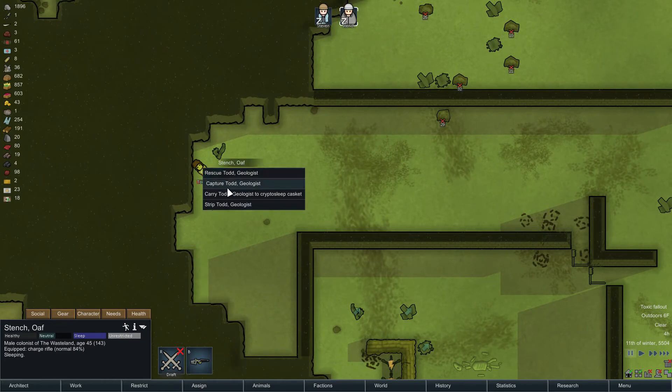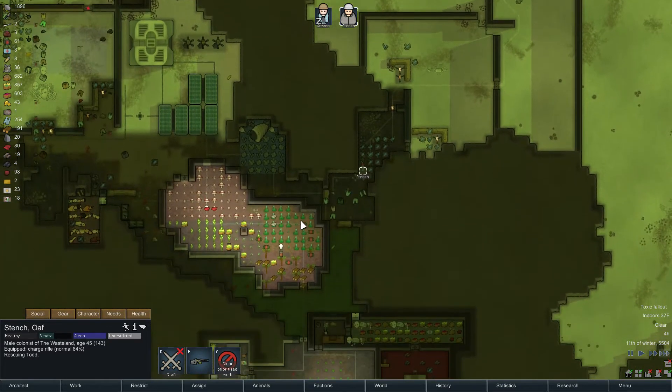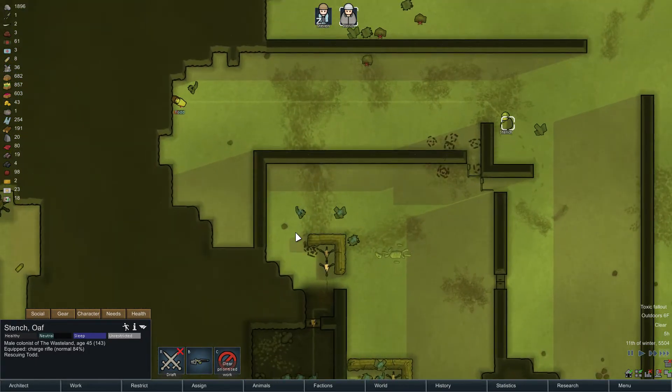Alright, Stench - go ahead and rescue Todd. Wow! He landed right in our base. Strange.